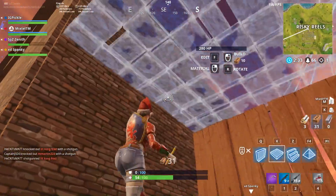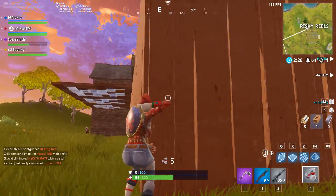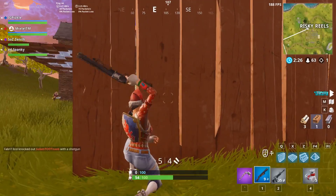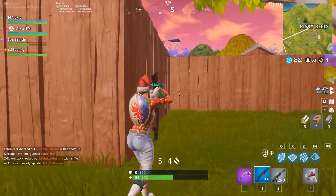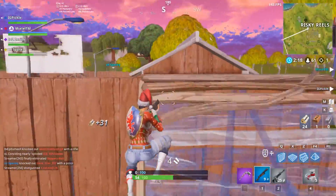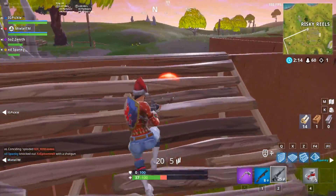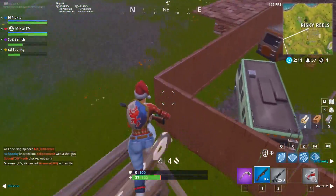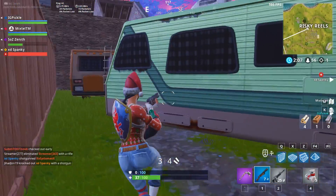One player spectates and sees someone use an impulse grenade to launch into the air and shotgun an enemy. Someone claims to have killed Tfue, and another mentions being in a room with someone in Cloakzy's game. A player goes down and calls for a revive.